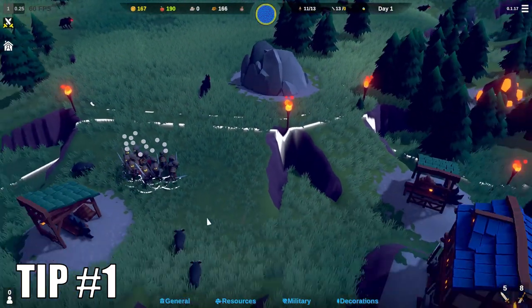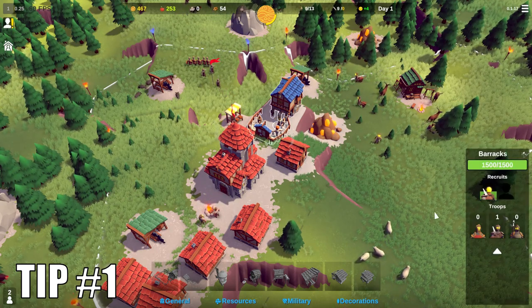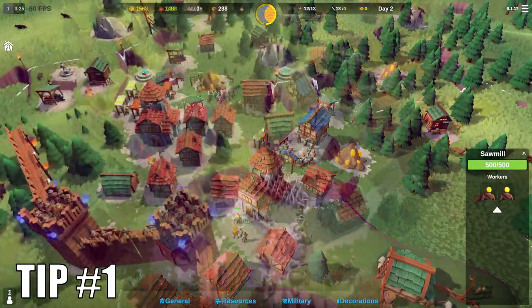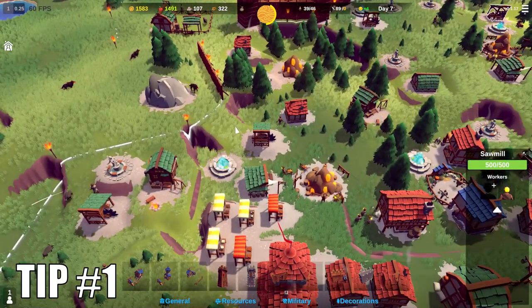Do know that trees regrow during the night, so if you have cut down all the trees in a sawmill's surroundings, send your solar citizens to another job until a new day dawns. You should build even half a dozen sawmills, as one solar citizen will often be enough to cut down all the trees close by by the end of the day.